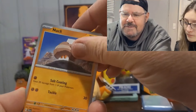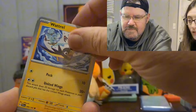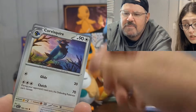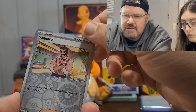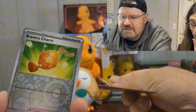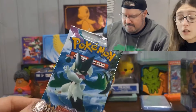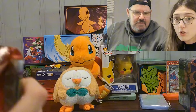Oh, fire energy! Calamitous Snowy Mountain, Corviknight, Saguaro reverse, a Bravery Charm reverse — that seems like an awfully thick card — and the Breloom holo. Sprigatito? No — Meowgarade, that's it! Our brains!